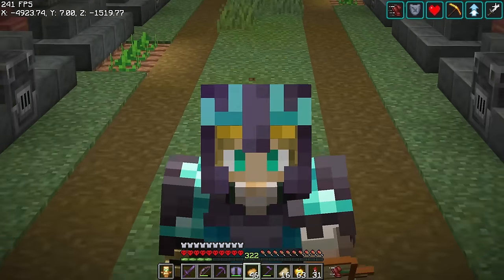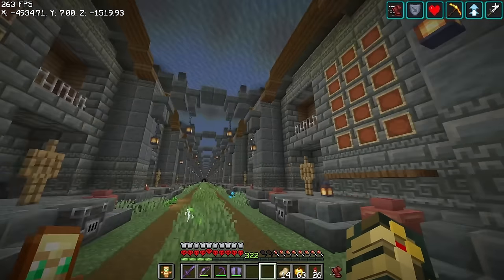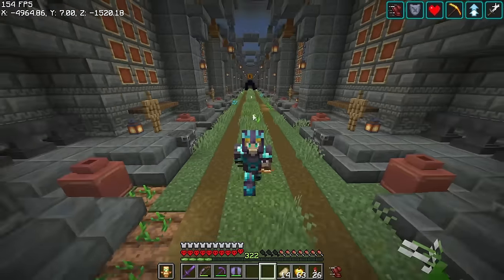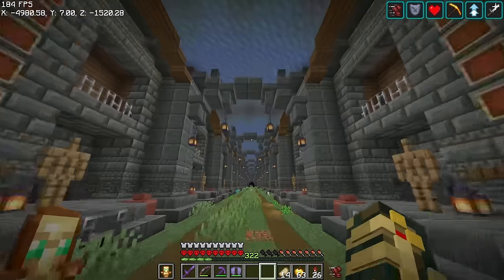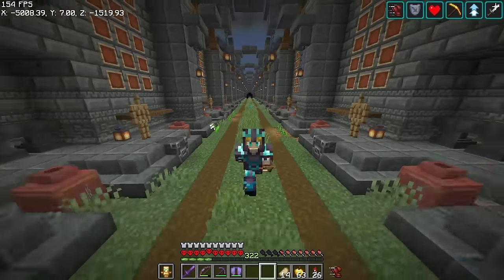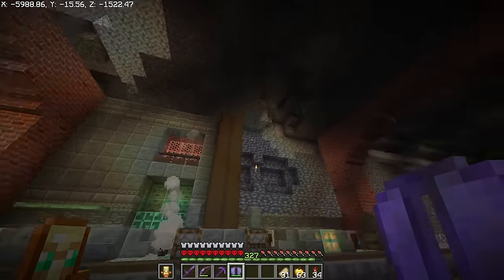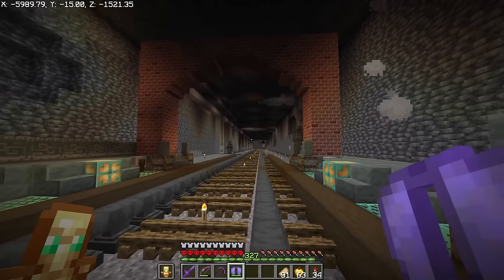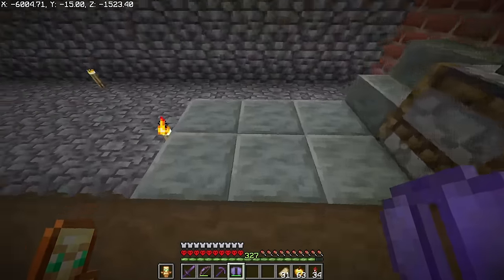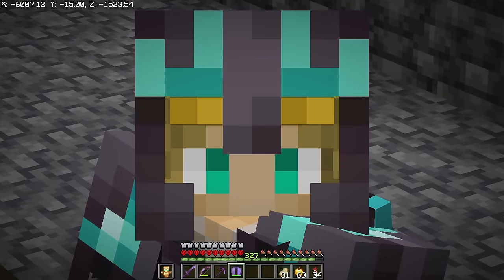Now that we have all the item frames in place, there you have it — we are fully done with the Lord of the Rings Middle Earth Hall of Fame! The only thing left to do is add people in here. But before I actually do that, I'm going to start building the steampunk hall of fame. I've got a little template here — I basically cleared out the other side and need to put the pathway in, so that'll make for a great time-lapse.